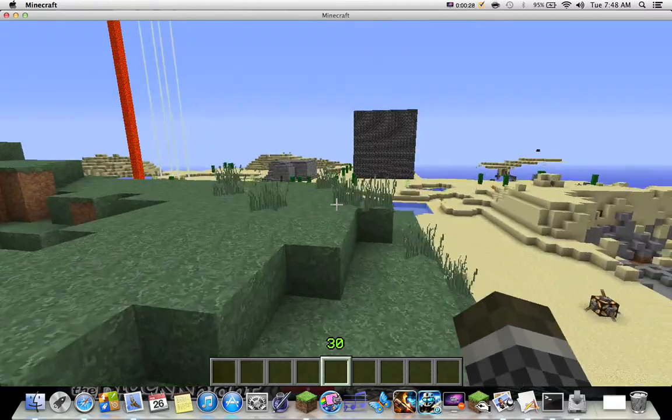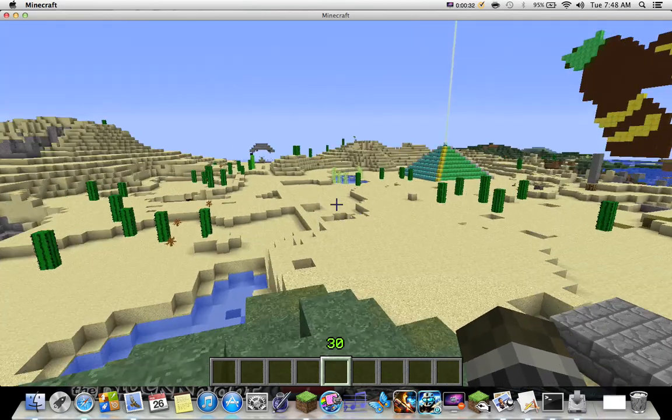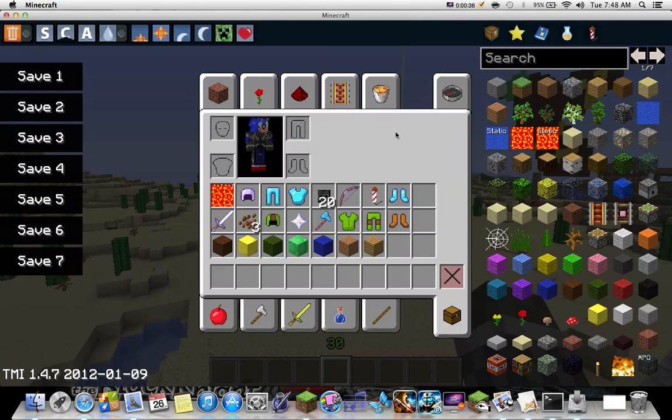I know there are so many reviews of this mod out there, but I figured I'd do it just for starters. Really nothing is different about the GUI or display, but when you click on your inventory you get this gigantic crazy thingamadoodle, and there's so much to do with this. I have no idea what these do, but I'll just leave that to you to figure out.